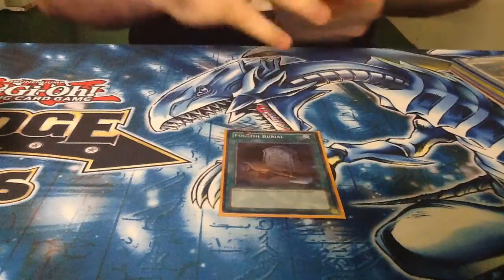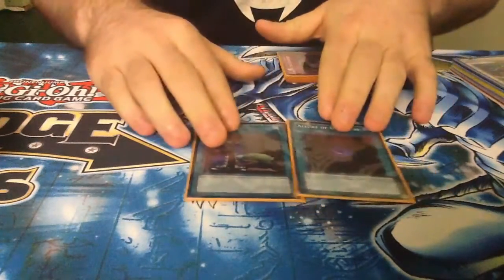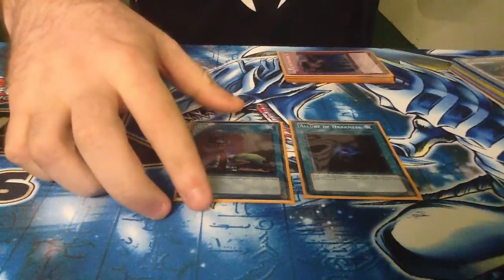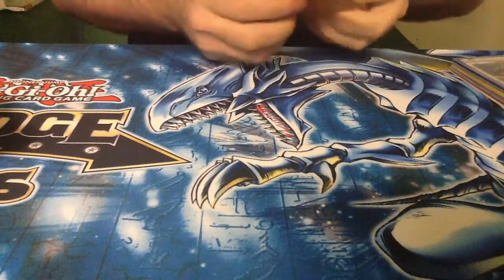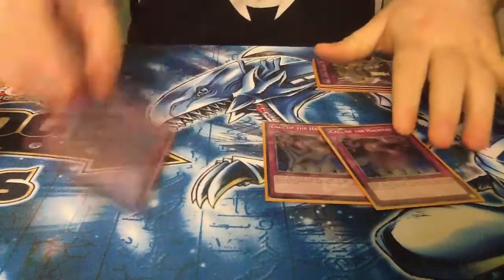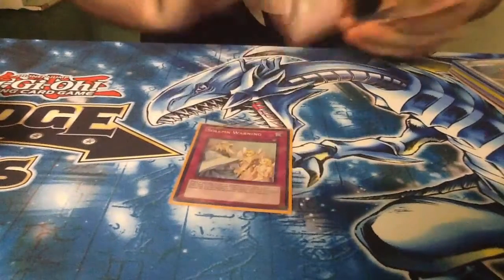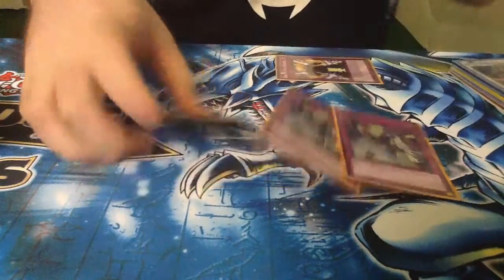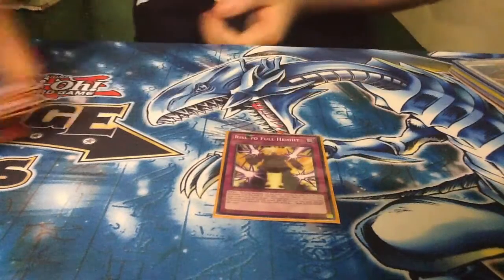1 Foolish Burial to put stuff in the Grave. 1 Upstart and 1 Allure of Darkness — initially I added 2 Allure of Darkness, but I just prefer to have Upstart instead. 3 Call of the Haunted — brings stuff back from the Grave, it's amazing. 1 Solemn Brigade for brick protection, plus if you make a board you'll be able to protect it. And 1 Zephyros the Elite, just for the Omega loop combo — and you can dump it.